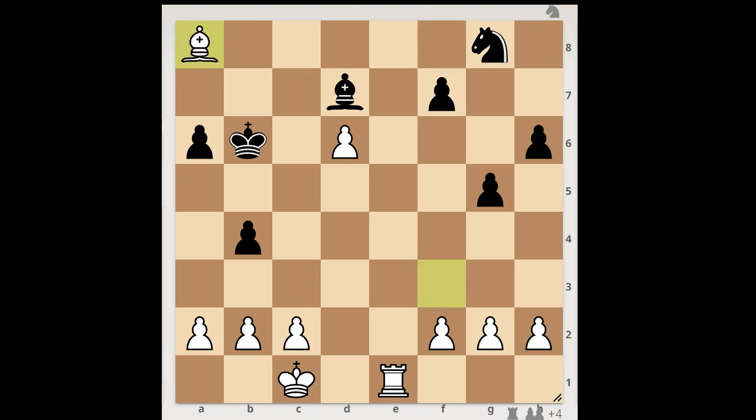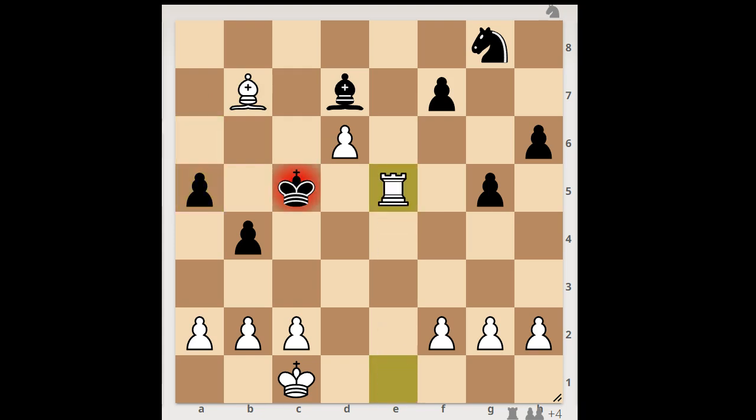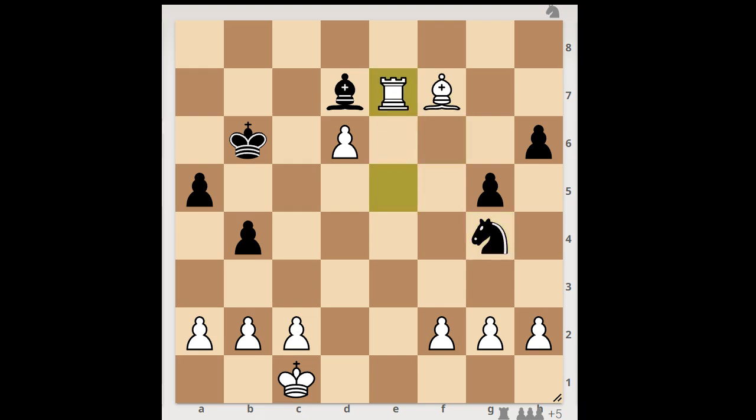Let's see what happened in the rest of the game. King to c5, bishop to b7, a5, rook to e5, check, king to b6. If king takes on d6, then rook takes on a5. So we have king to b6, bishop to d5, knight to f6, bishop takes on f7, knight to g4, rook to e7, king to c6, attacking the pawn. White played the move when black resigned, and the move is bishop to e6.